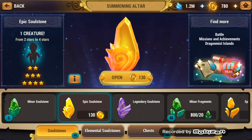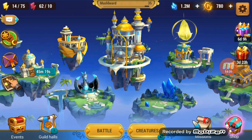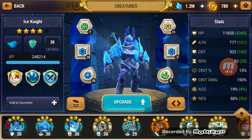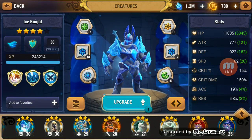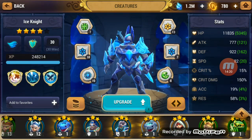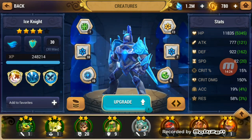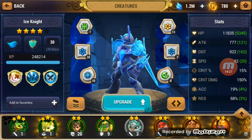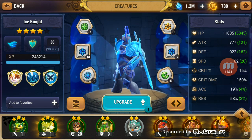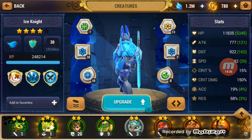Another earth witch — earth witch is around a lot. So we did around 47 summons it looks like, based on the number of new creatures. And we got 5 lightning out of 45. I guess that's not too bad — better than 1 in 10. So I guess that's pretty good.